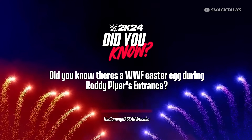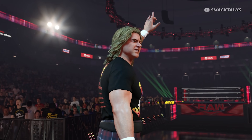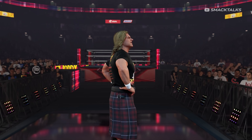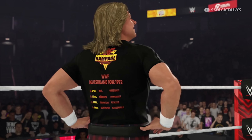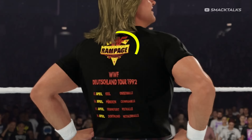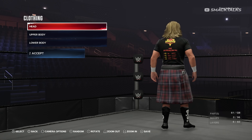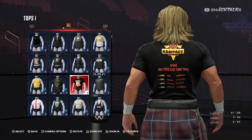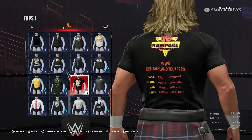Did you know there's a WWF easter egg during Roddy Piper's entrance? Pointed out by the Gaming NASCAR Wrestler, during Piper's entrance he comes out wearing merch from the 1992 European tour, and on the back of the shirt it reads 'WWF Deutschland Tour,' featuring the original WWF logo. However, if you load him into the creation suite for a closer look, the shirt has been edited to read 'WWE Deutschland Tour,' with the European Rampage logo also updated to remove the WWF branding.